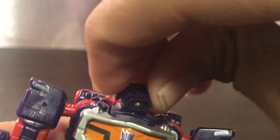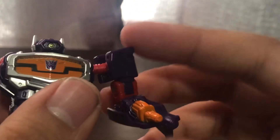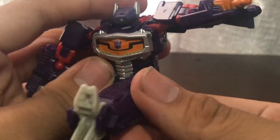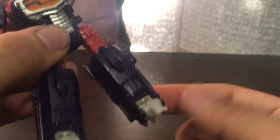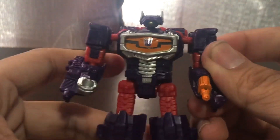Articulation-wise, for a Legends Class the head is super expressive — it can look up and down quite a bit. Shoulders are on a ball joint so you get full rotation. You get 90 degrees of elbow bend and a backwards joint. You get bicep rotation because it's a ball joint. No waist rotation. Legs can kick forward and back, do a full knee bend due to transformation, and the feet can pivot forward due to transformation. Overall for a Legends Class toy, this guy is quite fun to pose.